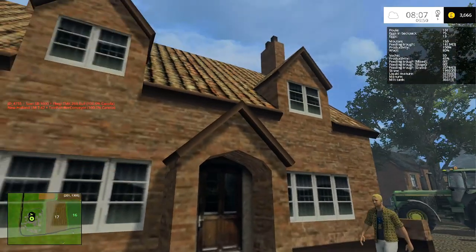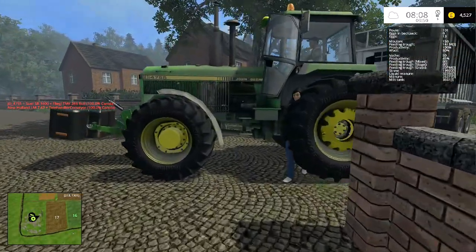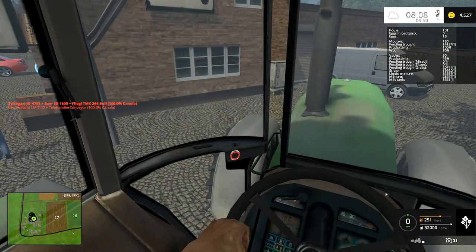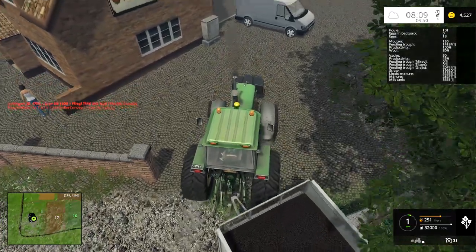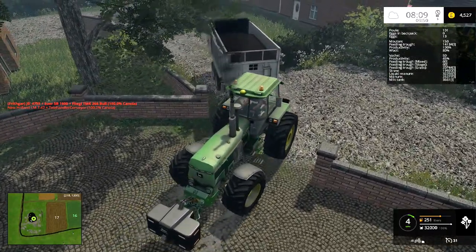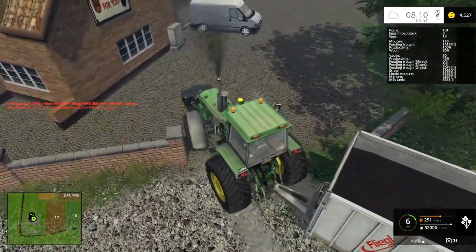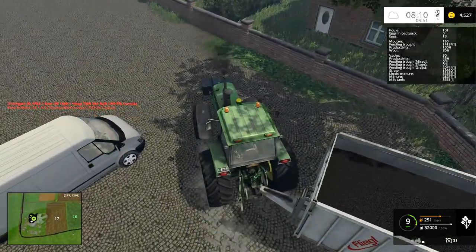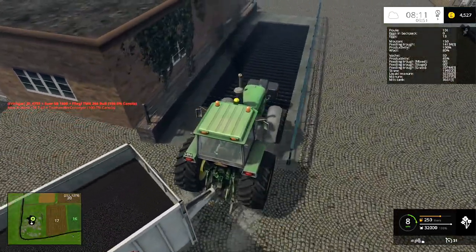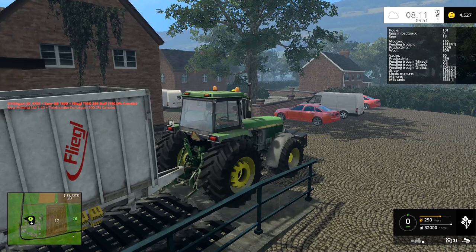We'll sell all our eggs — 860 pounds for the eggs, with 13 still left to collect. I'll come out of cab, avoid getting caught on the wall this time, and sell all of the grain. A little awkward sometimes with the trailer, but I'll sell this and then get back to the yard for the next load of canola, hoping to get it back before nine o'clock.